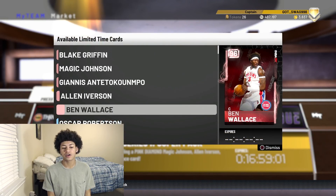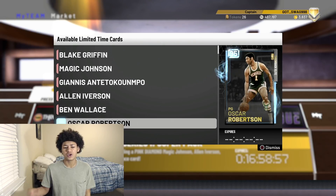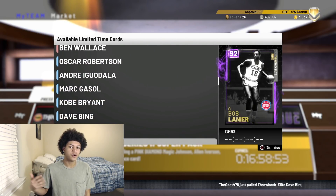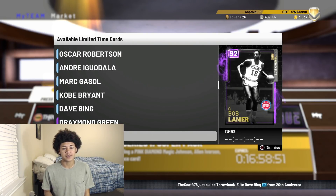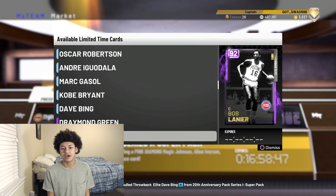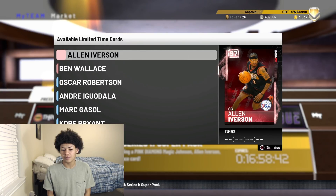As soon as Series 1 is over and MJ drops, galaxy opal Chris Paul and those cards are gonna be in packs. In a couple or three weeks when Series 2 of the 20th Anniversary comes out, the market value will go back up on these cards — which will be a good time to sell. The next week or two it's not a good time to sell, so wait it out until the supply of these cards gets slower and you can't pull them anymore.